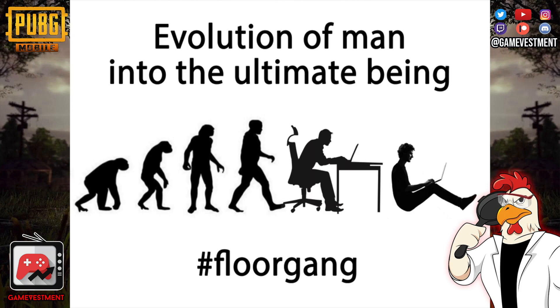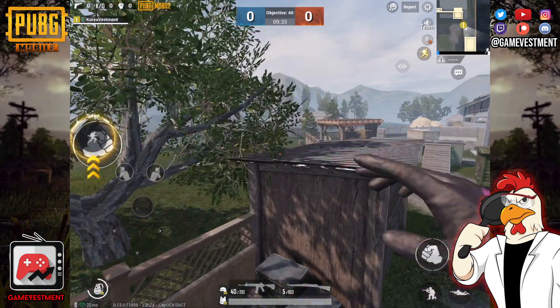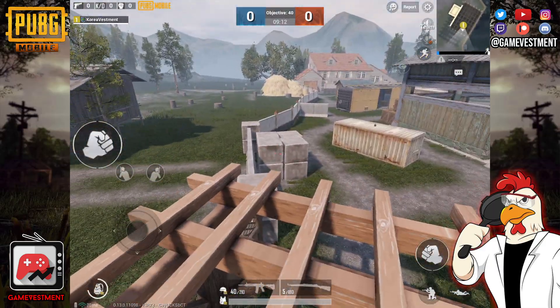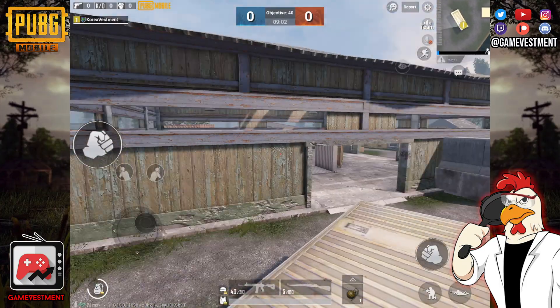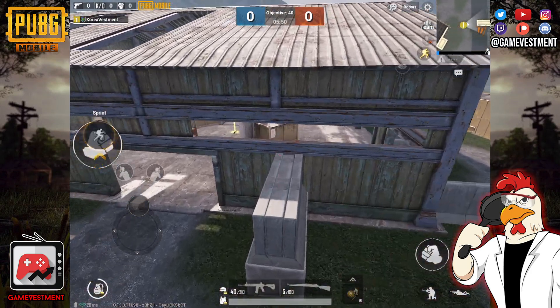I am so sorry floor gang, but you were not invited to this one. Even though the concept is really simple, the execution is going to be a little bit tricky. As you can imagine, the first jumps are going to be easy peasy until we get to this point. We tried several times and we failed, so we decided to look for another route.